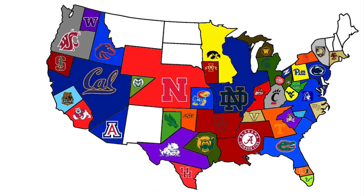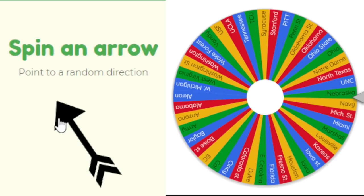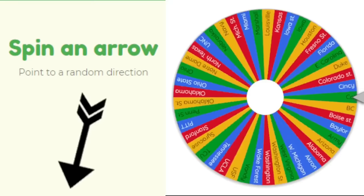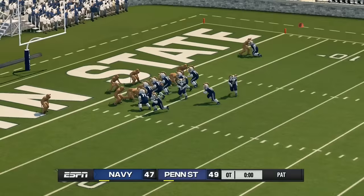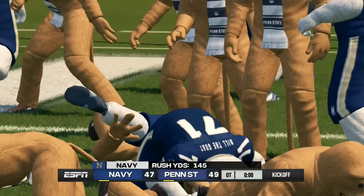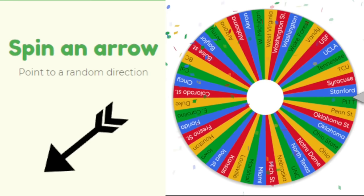Nebraska has nobody to the northwest so we spin. Navy plays their first game heading northeast against Penn State. In overtime, Penn State is up two and Navy needs a two-point conversion to keep it going — they don't get it. Penn State wins the shootout by two.